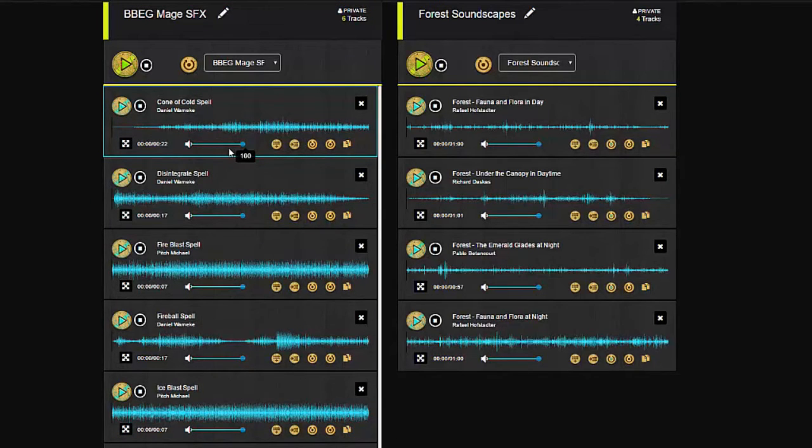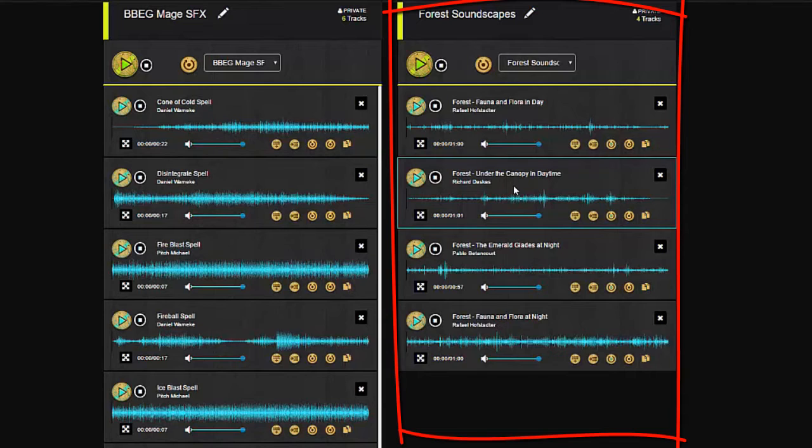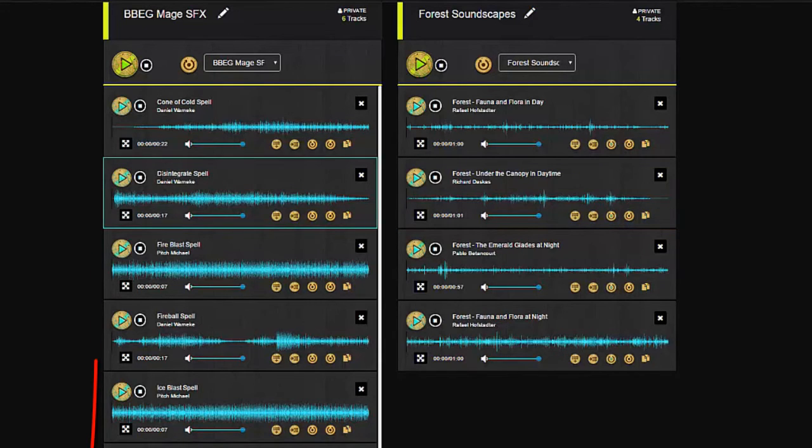Case in point: for an upcoming combat scene with a mage in a forest, I set up a couple of looped forest soundscapes on the right-hand side, putting some day and night tracks, letting me choose the right backdrop depending on when the party was going to meet their adversary.